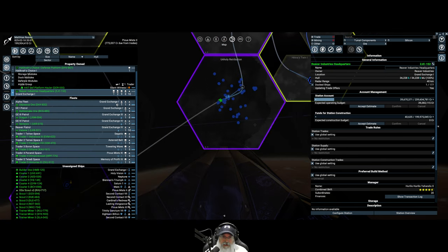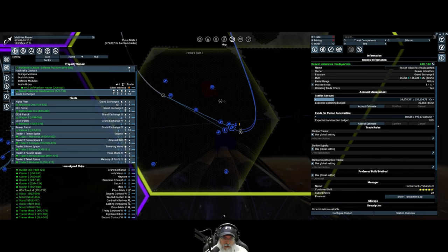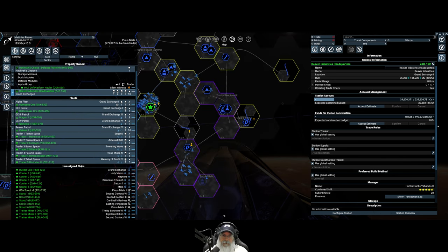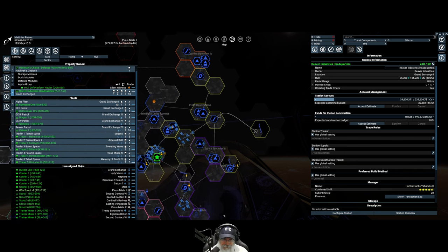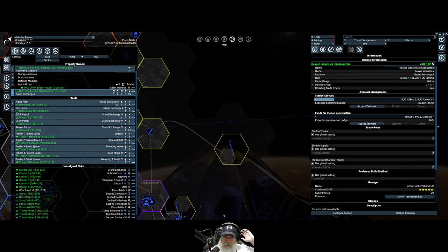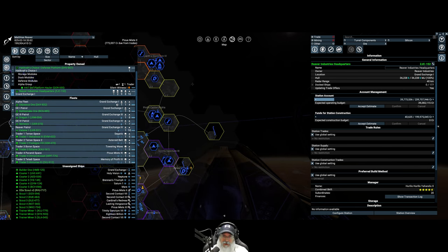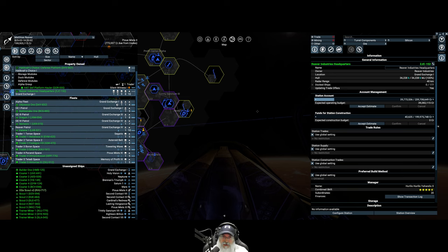It doesn't look like there's any gates in Unholy Retribution. We've got an accelerator in Hiwa's Twin and another jump gate there. However, I know that the Split Free Families are up in the northeast area — I couldn't help but notice it when I was watching some other videos. So I think what we're actually going to do is uncover them next, because I'd really like to start getting rep going with them, and hopefully they're there and the Xenon haven't overtaken them. So in the next episode we'll shoot for uncovering the northeast, and then we'll continue to work our way east and then south from there to finish uncovering the rest of the sectors.